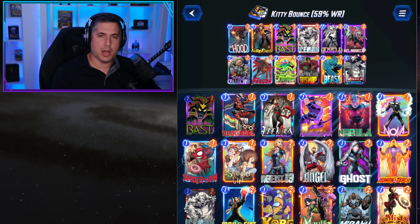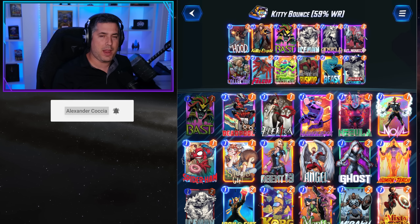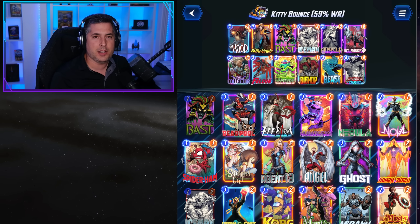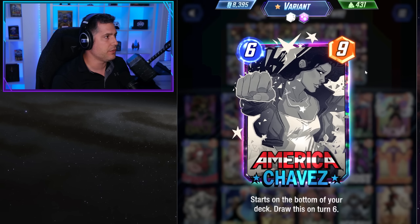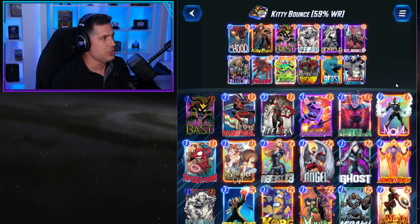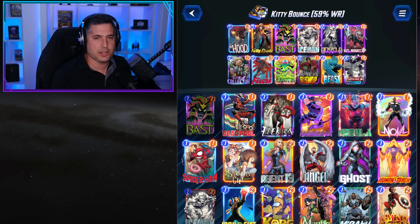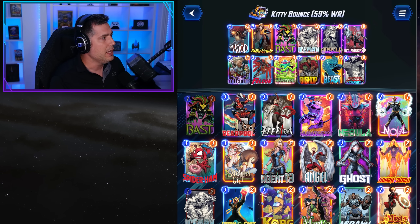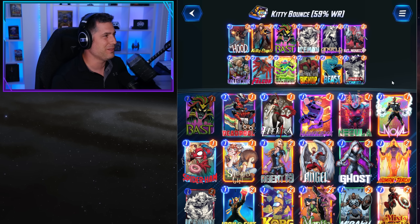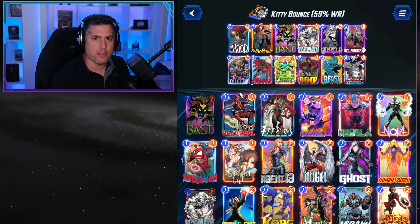Bounce continues to be one of the absolute top contenders in the meta. Although it is susceptible to both Sandman and Wave, there's honestly not that much Sandman out there. If you're in a situation where you know you're against a Wave player, you play your full turn on turn five and you have your Chavez for turn six. The prevalence of Wave, specifically in Conquest, is resulting in the Chavez base list taking priority over the non-Chavez base list, allowing a consistent turn six play with nine power.